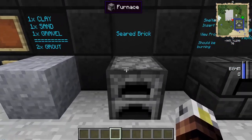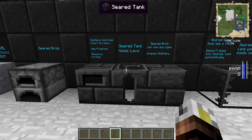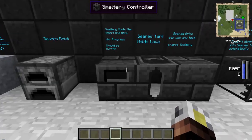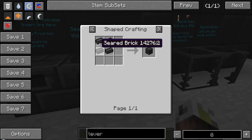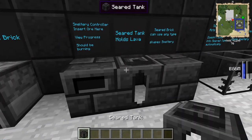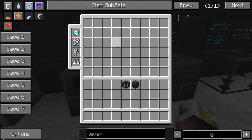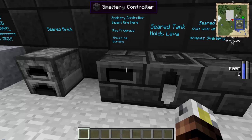Next, slap that grout into a furnace with charcoal or coal and smelt it normally. When you put grout in there, you get seared bricks. Seared bricks are used in all the remaining components in various ways. The first thing you'll want to build is the seared brick block — just a 4x pattern of seared bricks — which forms the base of your smeltery. You also need a seared tank, which holds lava: it's a piece of glass surrounded by seared brick. And finally, the smeltery controller — the computer for your smeltery — which is eight seared bricks in a circle.